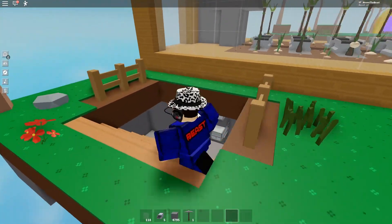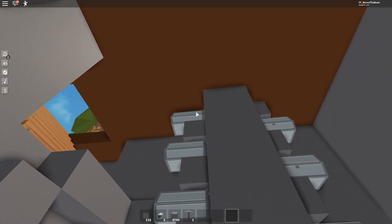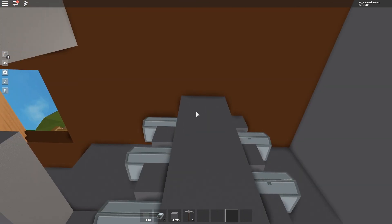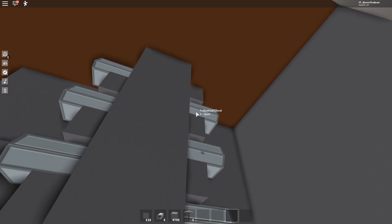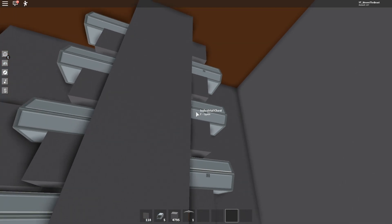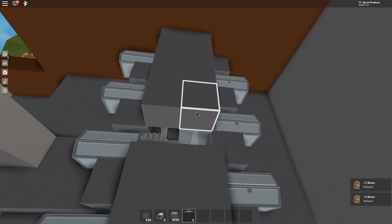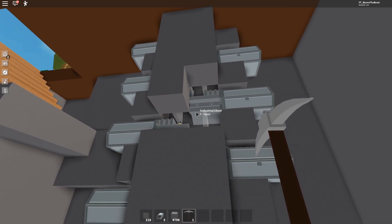Now I'll show how the chest system works. I have around eight different industrial chests up here. The onions drop down to the first chest - once that chest is full it goes to the next one, then the next one, and so on. It's like a chain: when one is full it flows to the next. You can see all these items falling down because I have glass on the sides.